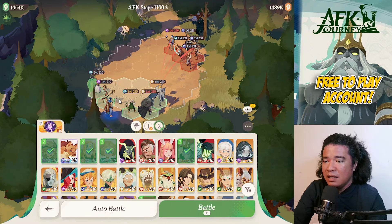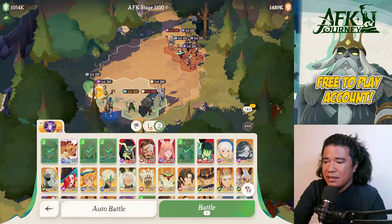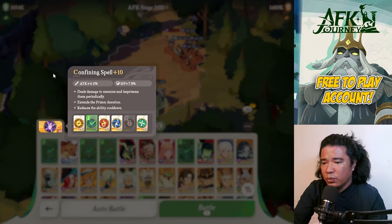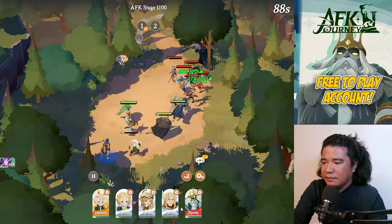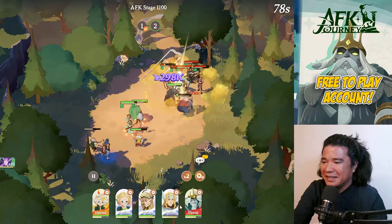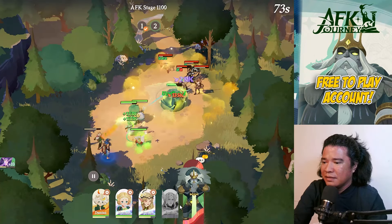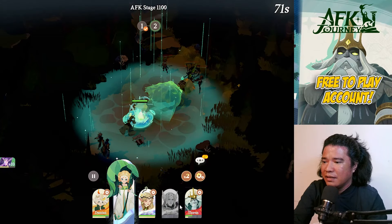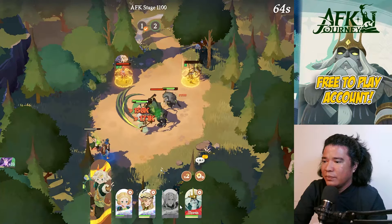For stage two, my heroes aren't that great but this is my best setup: Lucius, Thoran, Damian, Parisa, and Hewin. The best artifact to use is Confining Spell. We need some heal — nice!